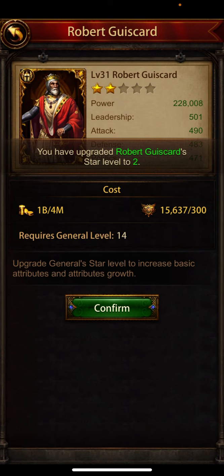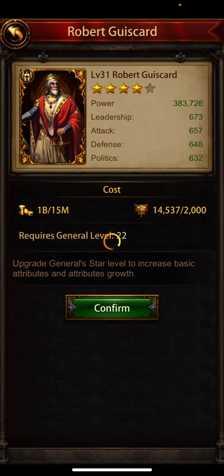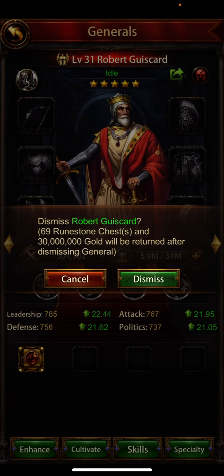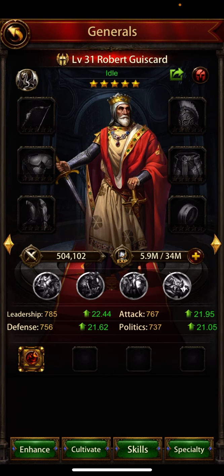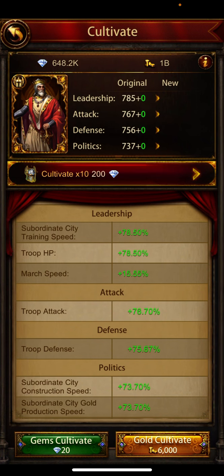Or instead of selling right away, you can invest a bit more gold and level him up. Let's level him from 39 all the way to 69 — I just made 34 more rune stones just for investing some gold in him. That is a great investment to me. Rune stones are one of the hardest items to collect in the game. Let's also do a little bit of cultivation on him.